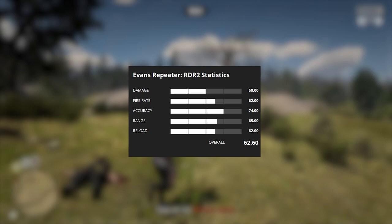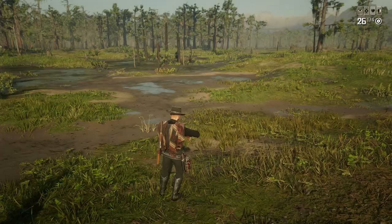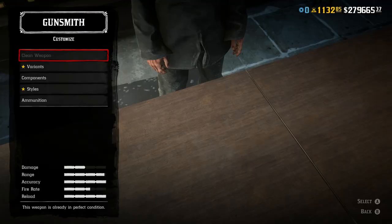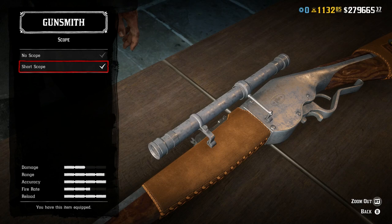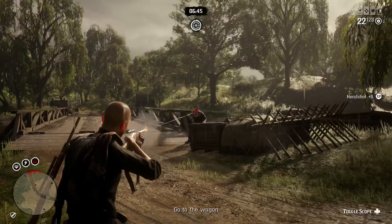Going into weapon statistics, the Evans repeater deals 50 damage, has a fire rate of 62, an accuracy of 74, a range of 65, and a reload of 62. It has a ridiculous ammo capacity of 26 — another big selling point — giving it an overall score of 62. This does mean it scores just slightly below the Lichfield repeater, but it ranks higher because of that ammo capacity of 26. This is the only weapon in the game where, if you head over to a gang hideout and you're in the right position, you can use the Painted Black ability card to tag every single enemy and take them all out within just a matter of seconds.